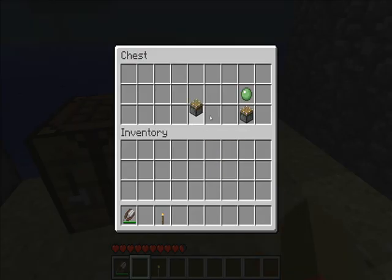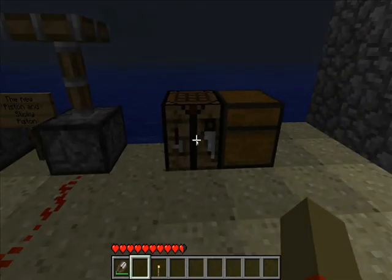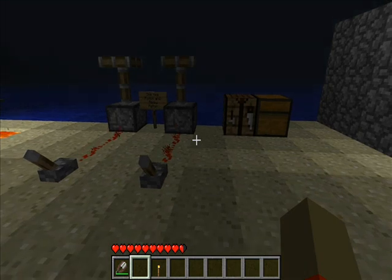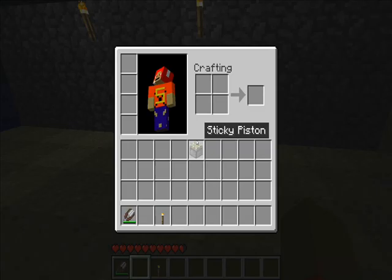And as you can see, in order to make a sticky piston, you must use a slime ball and a piston and basically just put them together — you have to put the slime ball right on top. And it makes you a sticky piston. I think that's pretty frustrating considering how rare slimes are.